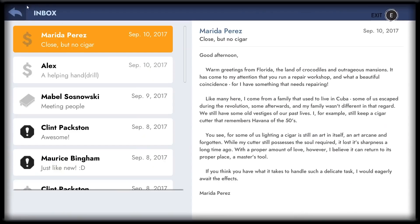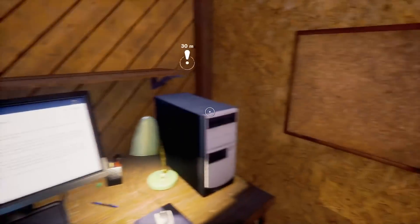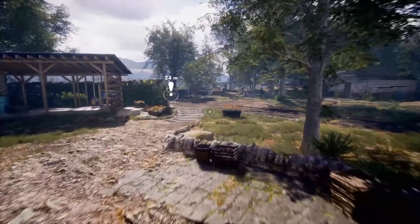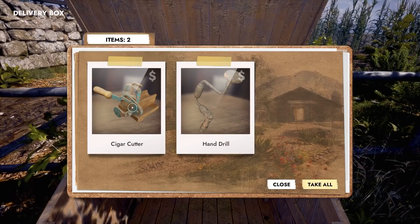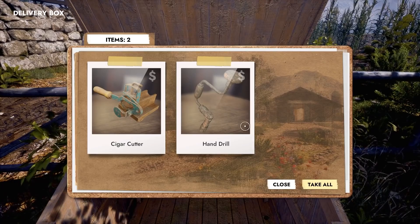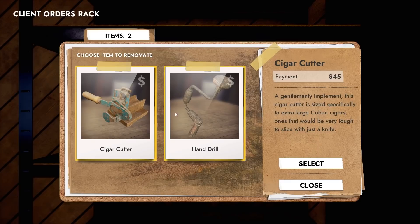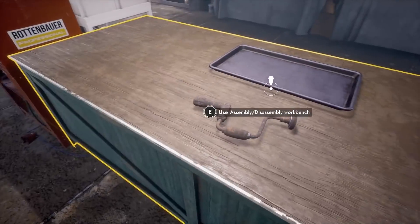I'm assuming Alex wants a hand drill because of the whole title of this. Again, not going to read all these because they go into way too much detail. I don't think I've sent that long of an email to anyone, let alone someone who's repairing my cigar cutter. That's a lot more in depth than I thought — I thought it'd be one of those little handheld ones. The hand drill, very basic. So should be actually another pretty easy day. We're definitely getting paid more — I think $45 and $40 for a hand drill. Let's start off with the hand drill — that's the easy one, at least I hope it is.